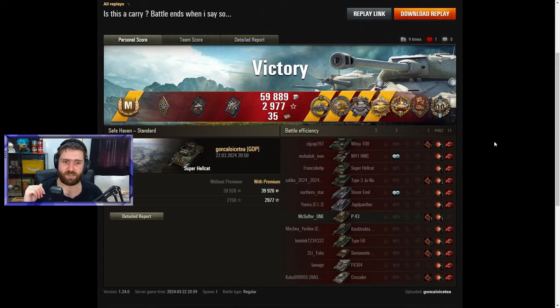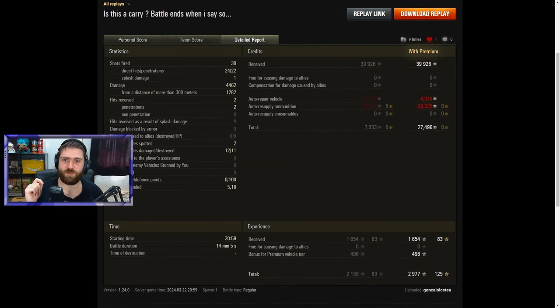A High Caliber for 4462 damage, Defender medal for getting 100 defense points when it came down to the last second, Top Gun for at least six kills - just an amazing result overall. On the shell stats: 24 hit, 22 penned - that's an awesome ratio for the Super Hellcat which has pretty poor penetration for a tier 7 vehicle. 4462 damage, 1282 from a distance of more than 300 meters. Hits received: two penetrations, which is fitting since this vehicle has no armor at all.